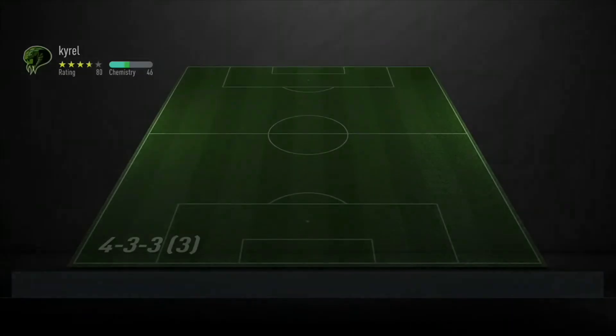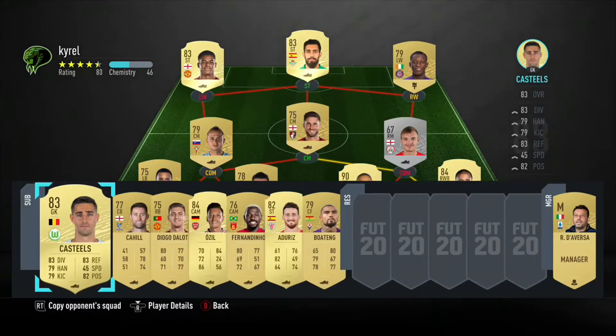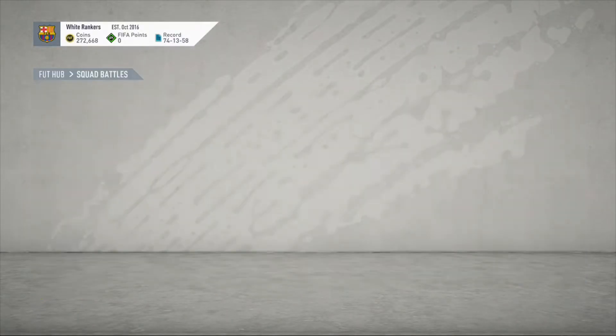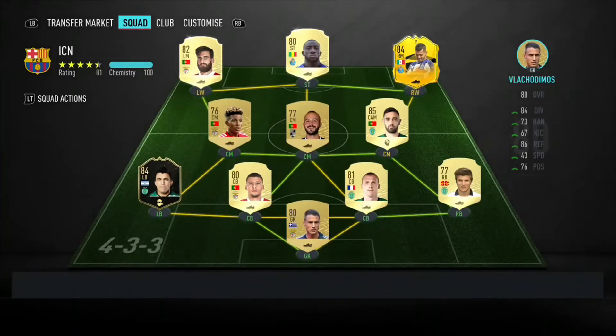Just look at the opponent's squad, see which ones will be easier for you to play against, choose one, and we'll go into World Class and play against this team now and I'll give you some more tips.